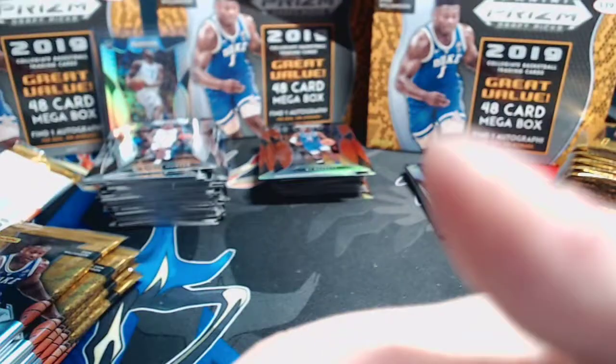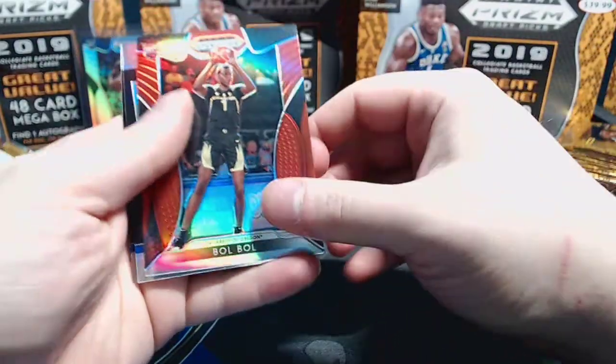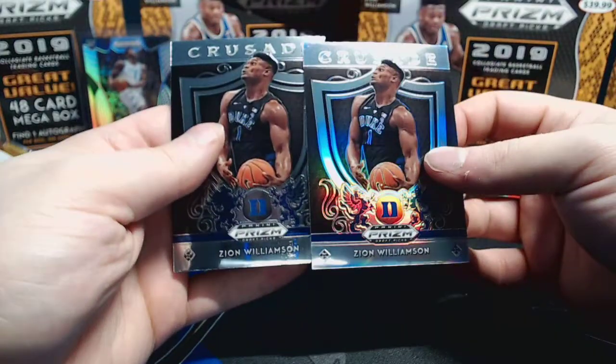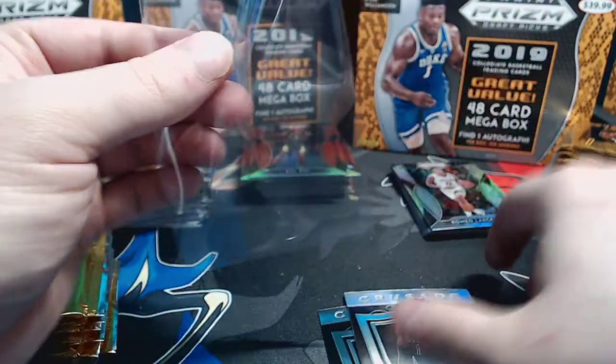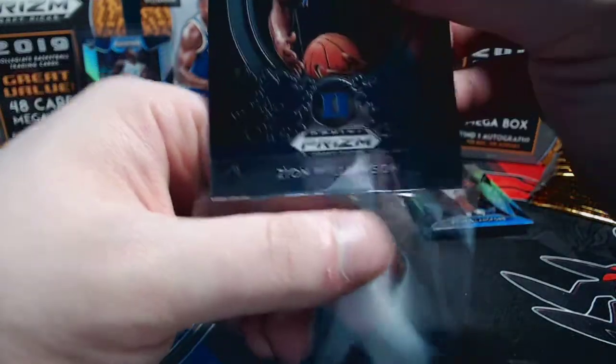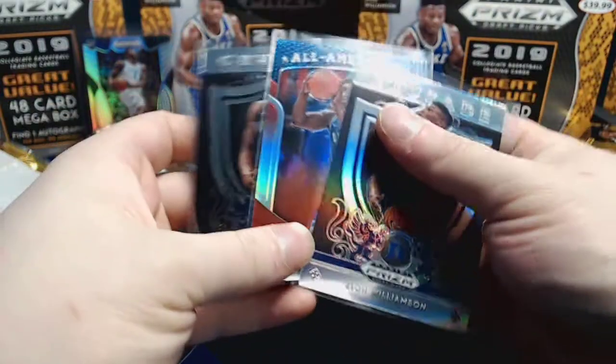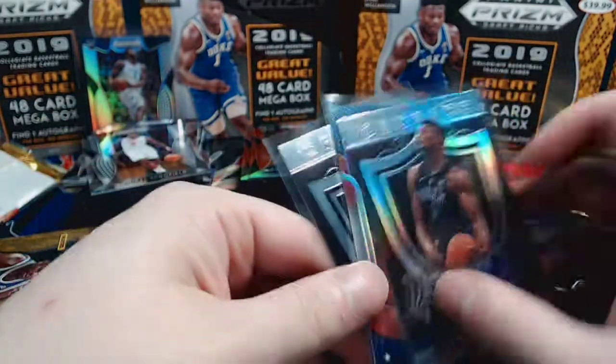That's actually my first silver prism of that one - I think I hit a silver of the other Zion, number 54 on the back. Number 51 - so I think that's actually the crusade. Admiral Schofield, Bull Bull red - hello! So a regular Zion and a crusade silver Zion. The rich get richer! Wow, talk about a Zion box - talk about a Zion box!